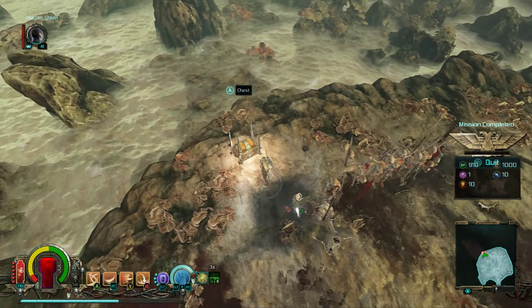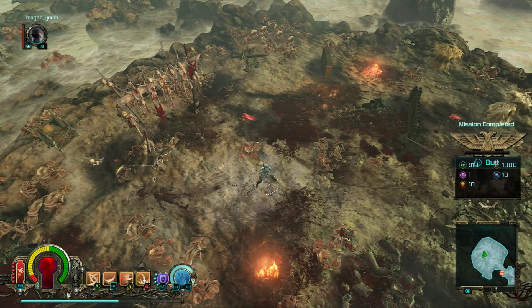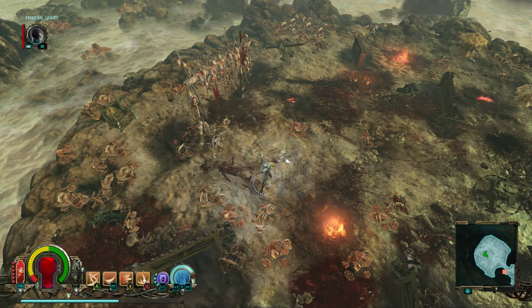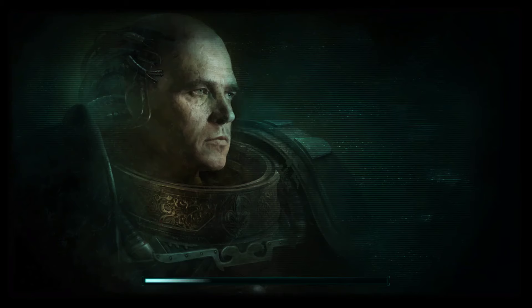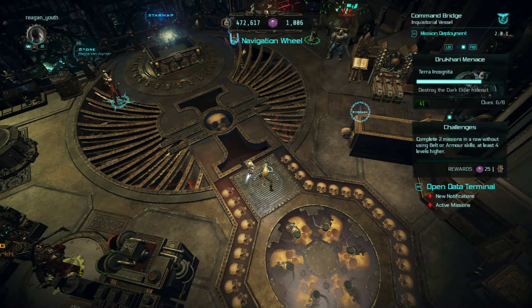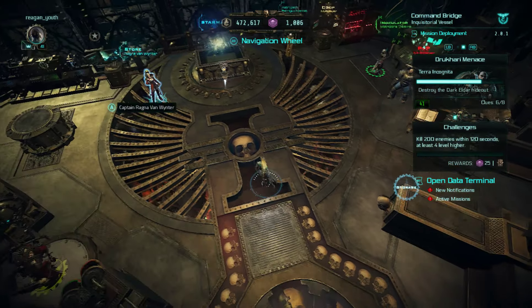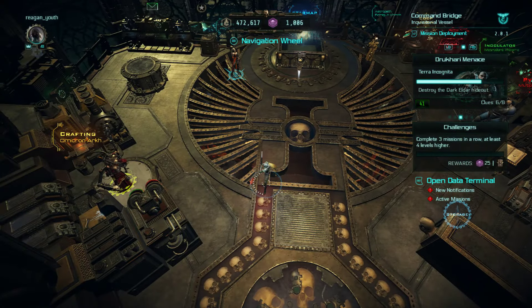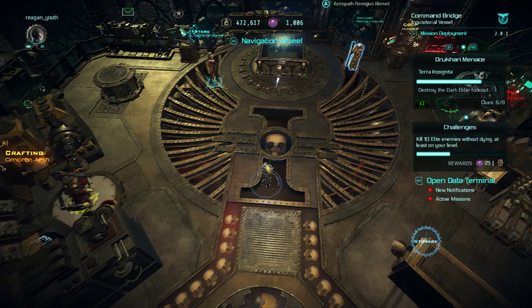One of the things I have been debating on with this character is I switched over from doing the dual sword build I had liked to do for a while — early on a dual wield, and then one of the two-handers, and then I switched to two different types of two-handers. I just switched between that, and then switched over to the sniper rifle.